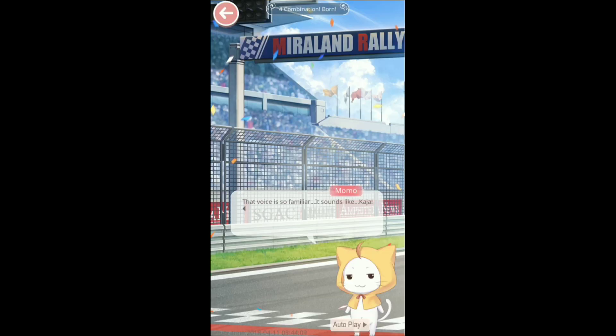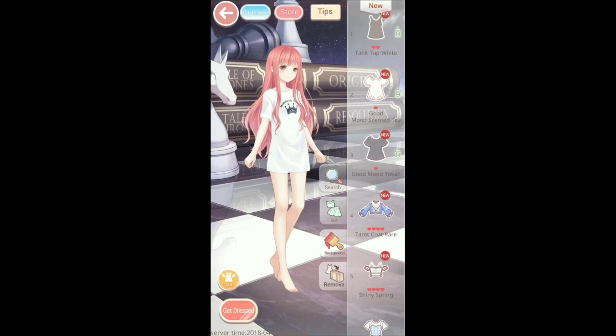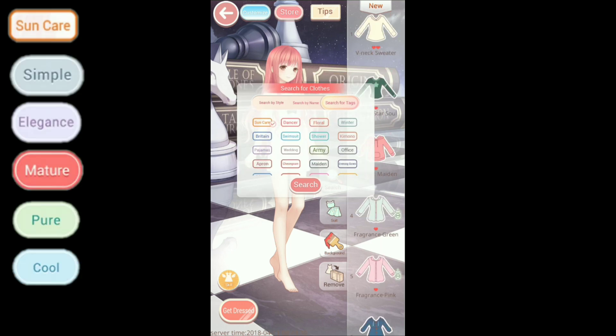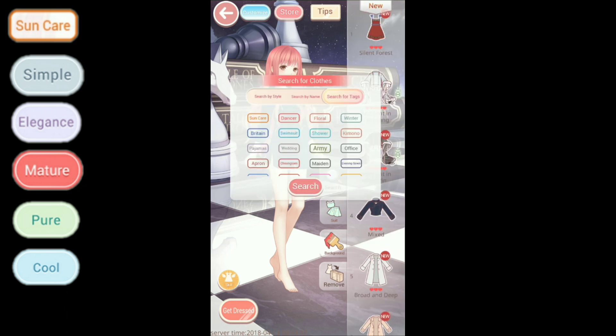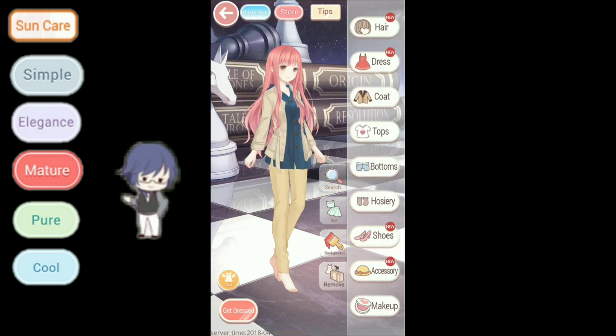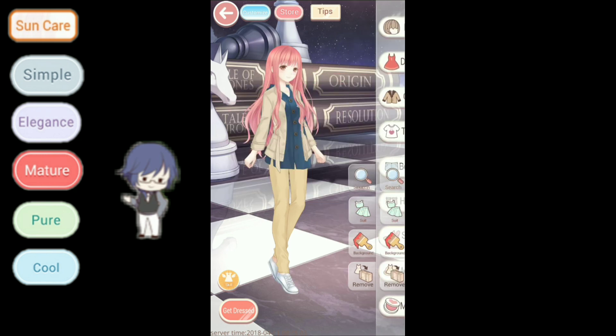Stage 4 is another styling theme. The tags are on the side again. One of the main tags is Sun Care and we have the five attributes. This is Kaja, who used to be known as Kaze, I think.